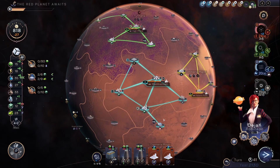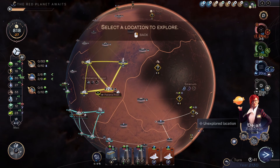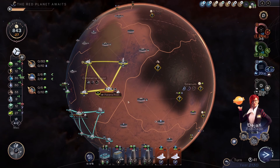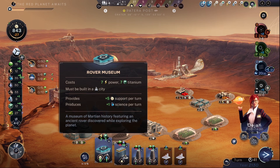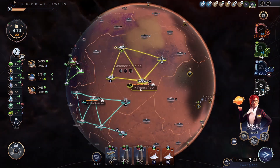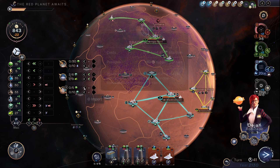I'll load another bacteria spreader up — I need just the population, so I need more food. We found the rover — yes, we need that. Need the rover museum. I support one science a turn. 35 to 5 — science has gone from being a big problem to nothing. So what we're short on is food. We will import food, and then whack another one in.